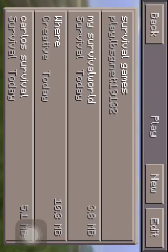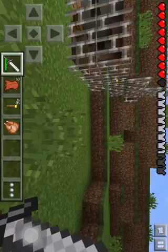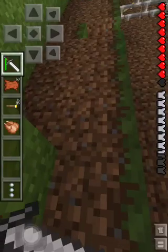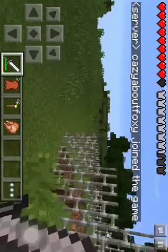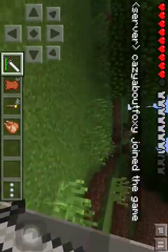So we go into my survival world, and when somebody's close to you, you can kind of see a little thing popping up. It says the name of the world — you click it right there. You click on the name of the person, and yeah — oh, my game just left. Yeah, it lagged.